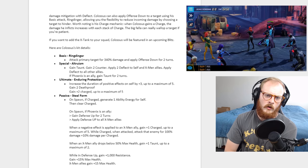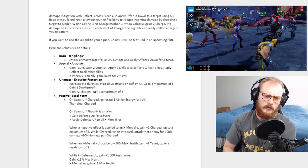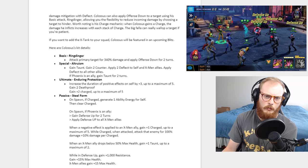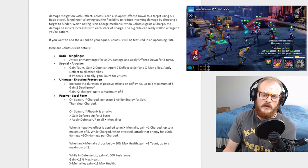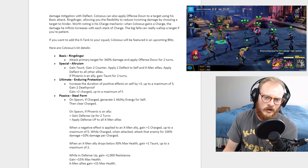On spawn, if he's charged, he generates one ability energy for self and then clears the charge. I don't really know how he's going to start with charge, but if he does he'll gain energy. We haven't played with these characters yet so it's one of those things where I'd love to know but we just don't.